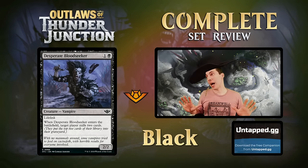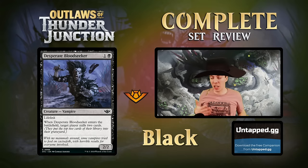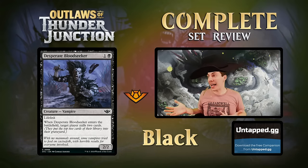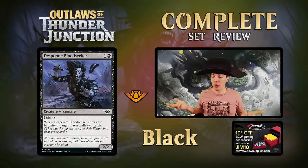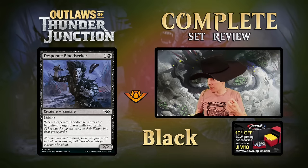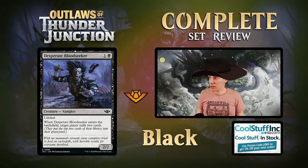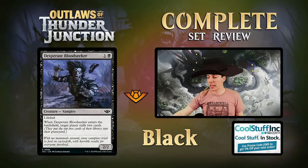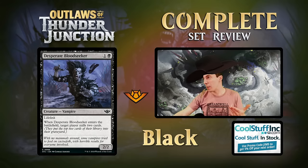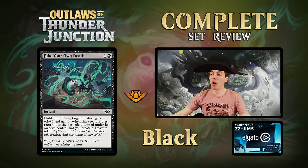Desperate Bloodseeker - close to a bomb common. A 2/2 lifelink for two is excellent, especially in black. When it ETBs it mills too, committing a crime. You can mill your opponent or yourself for self-mill synergies. The only real trick is that it can crime your opponent via ETB, but even without that the card is just great. Very solid limited card.